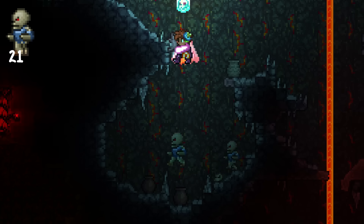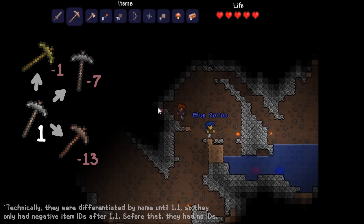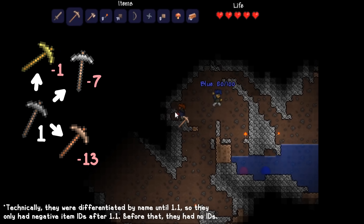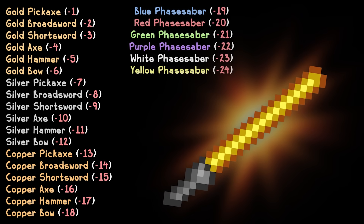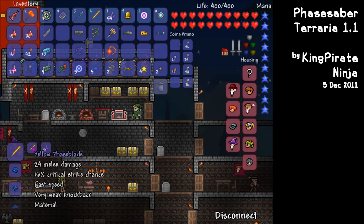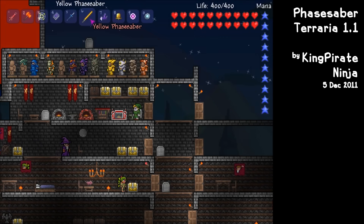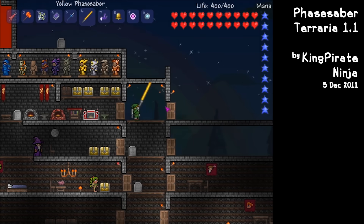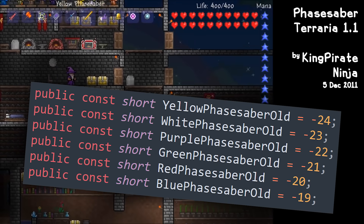Just like the negative NPC IDs assigned to modify variants of existing NPCs, negative item IDs were assigned to modify variants of existing items. These copper, silver, and gold tools occupied the first 18 negative item IDs until phase sabers were introduced in 1.1. Each phase saber had literally the exact same sprite as the corresponding phase blade, and as each phase saber is just a stat-buffed copy of their corresponding phase blade, Re-Logic decided to use variants for that too. And bam — another 6 negative ID items were added.